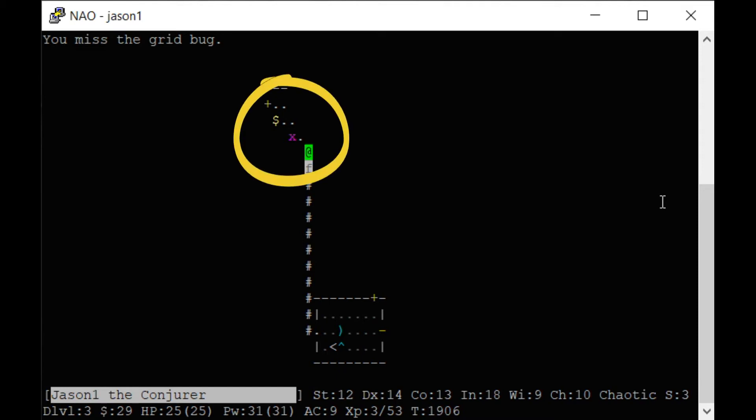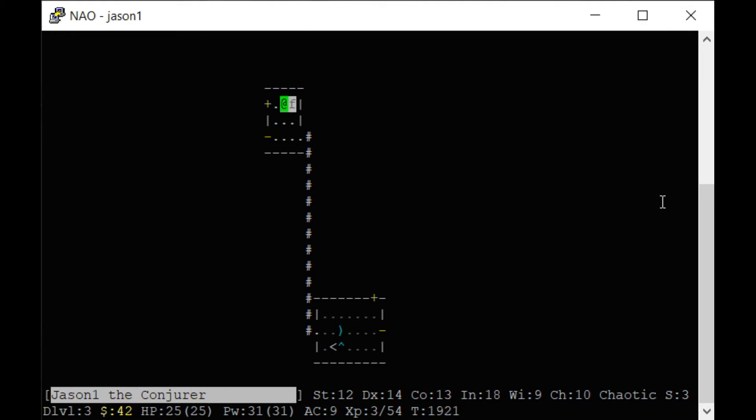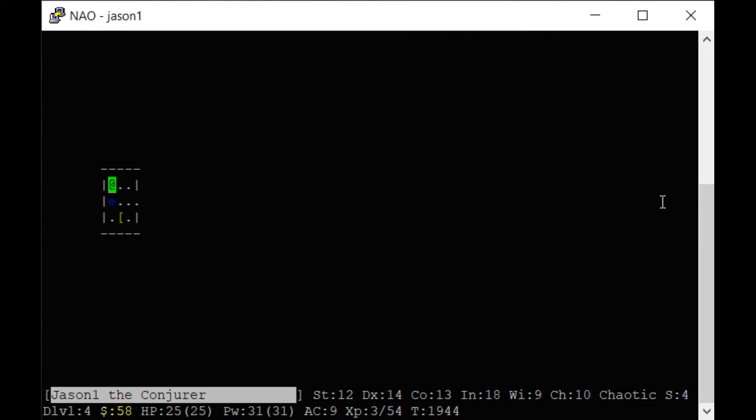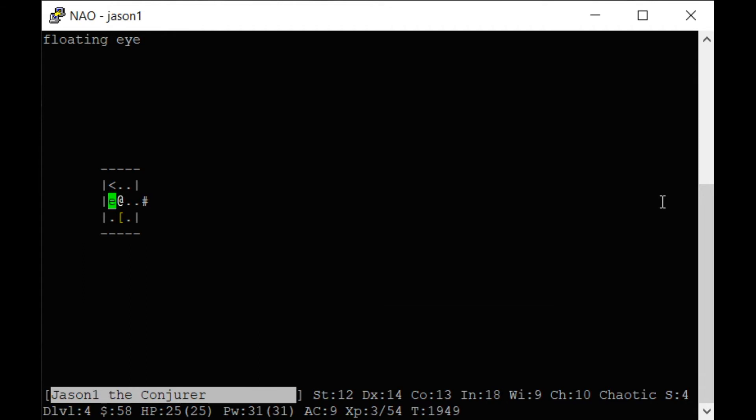Going down to level three. There's a trap with an item in it. Keep exploring the hallway — I can search. The symbol for a door and a spell book look the same. Going down — there's a floating eye. If I attack it I'd be paralyzed.